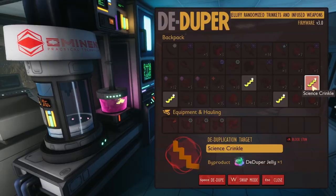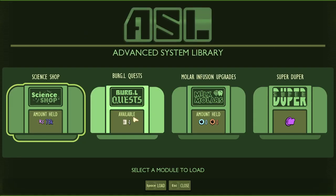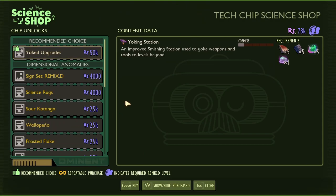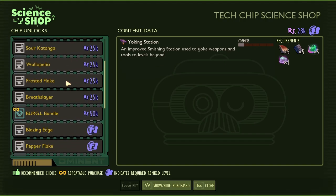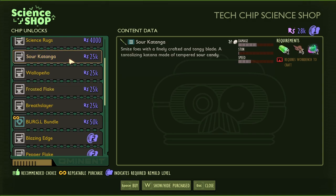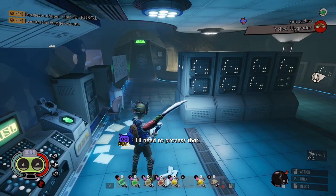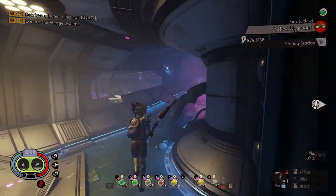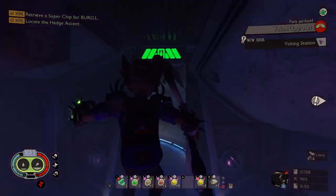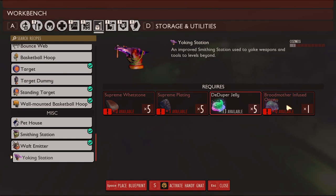We can go to the de-duper and de-dupe all of these. Got some de-duper jelly. Go to the ASL terminal — we got 78,000 raw science. We can get our yoked upgrades and we can choose one weapon. The frosted flake seems like the best one, or at least the one I'll use the most, so we're going to get the frosted flake. Frosted flake — I need broodmother infused ooze, so I need to beat the broodmother before I can even get this.